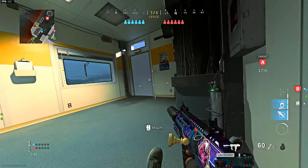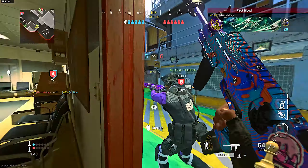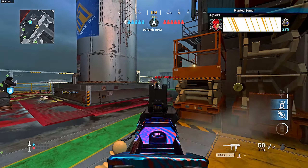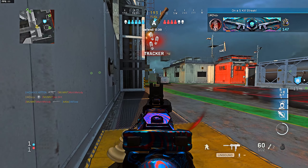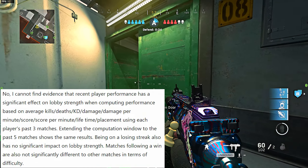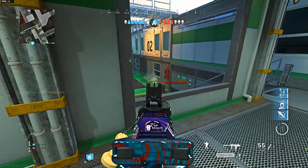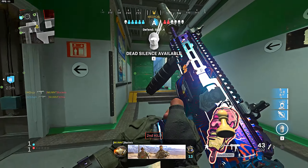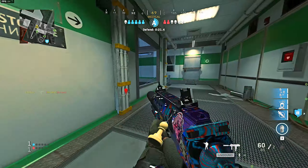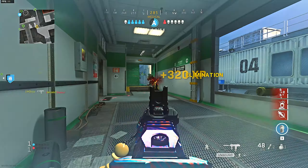Again, it's engagement-optimized matchmaking. They used elite players' matches during skill-based matchmaking primetime to determine how sweaty a certain lobby is, and they found it's affected by a player's recent performance. But the next question is: does recent performance matter? Apparently, according to this article, there's no evidence that recent player performance has a significant impact on lobby strength when computing performance based on average kills, KD, deaths, score per minute, or damage per minute lifetime stats. Being on a losing streak has no — or very little — impact on lobby strength.